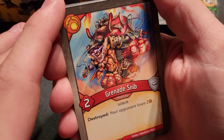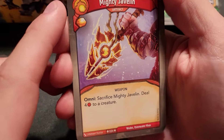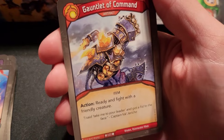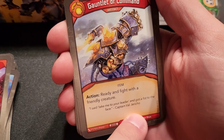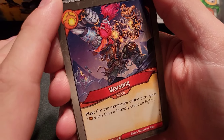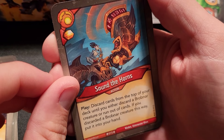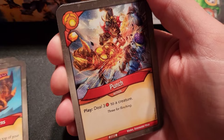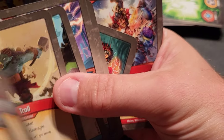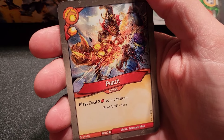Brobnar: The Troll — eight power, when he reaps heal three damage, though you're tempted to attack with eight power. Crump — six power, after an enemy creature is destroyed fighting Crump, its controller loses one amber. Grenade Snib — two power, destroyed: your opponent loses two amber. Great card, fun art, only an uncommon. Mighty Javelin artifact — omni, sacrifice to deal four damage to a creature. Gauntlet of Command artifact — action, ready and fight with a friendly creature outside of house. Val Jericho — Warsong: play, for the remainder of the turn gain one amber each time a friendly creature fights. With Gauntlet of Command that makes it a very useful card.